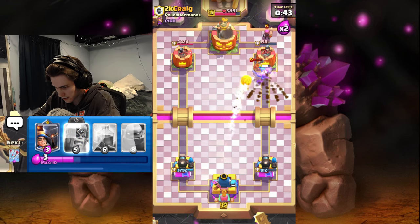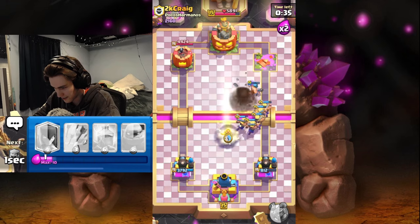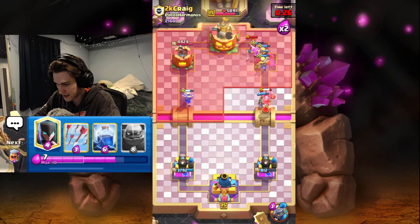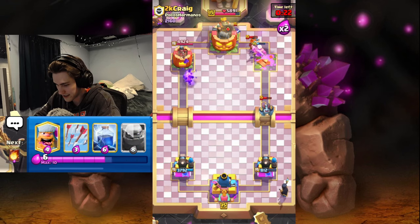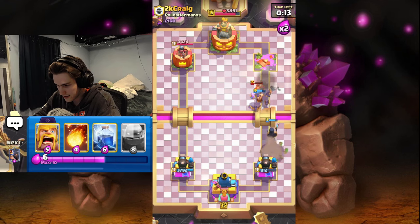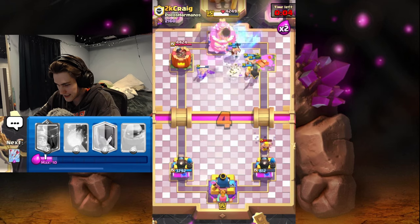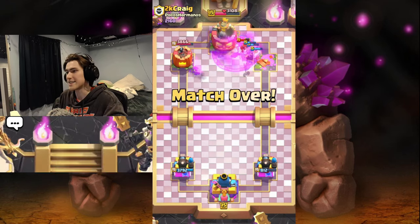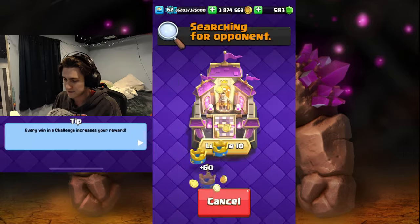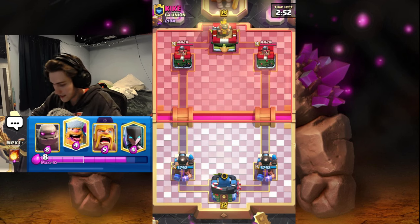We're going to fireball this firecracker — that's the tower down, that's the mortar. I'm going to split the barbs, but they don't split at all. Lumberjack still takes out the mortar though, so that's just going to be game. With mortar decks you want to be getting damage a lot earlier and not relying on your evo for majority of your damage — this guy did not do that, and that's why we won. We also really hard-counter mortar decks with spells. One we lose, one we win.